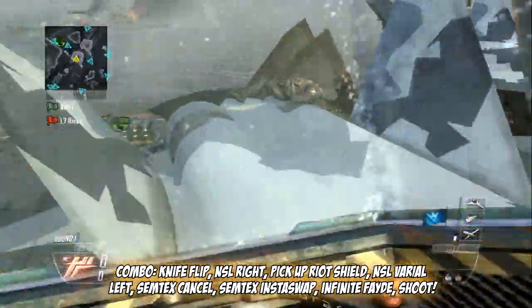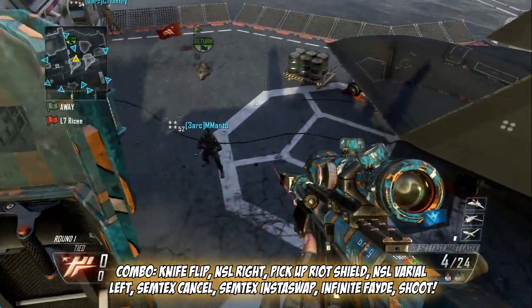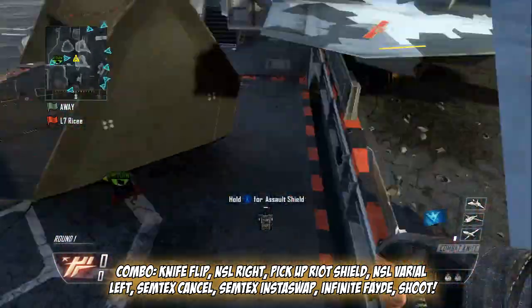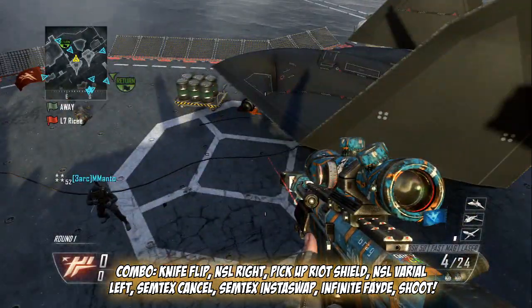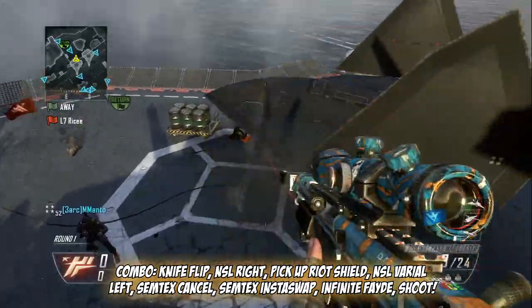Going for one more try. What you want to do is place your riot shield down, press Y, spin to the right, pick up your riot shield, spin left, semtex cancel, insta swap, infinity fade, and then shoot.